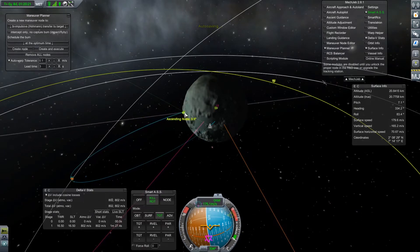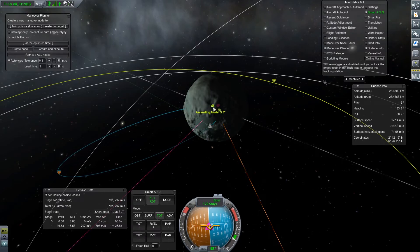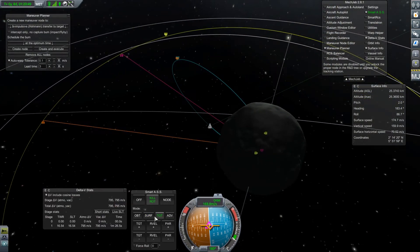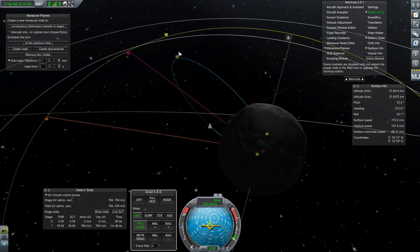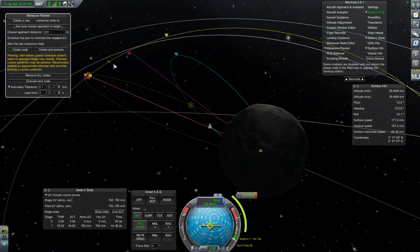We will point surface orbit prograde and bring this up a little further. We have tons of delta-V still, so we don't really have to worry about that too much. We can also do fine-tune closest approach. Create node. Warning — the orbit before course correction doesn't seem to approach the target very closely.